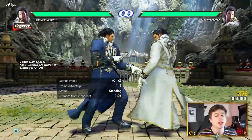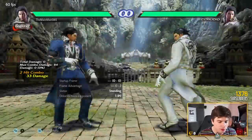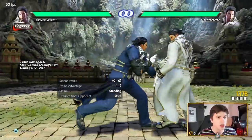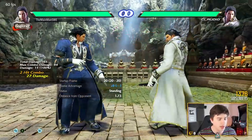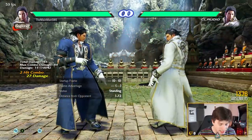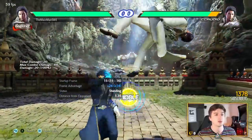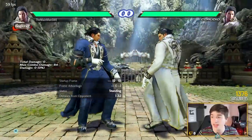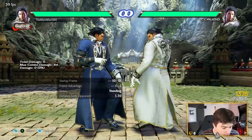For punishes: 10-frame is 1, 2. 12-frame is 4, 2, 2 into Starburst. 15-frame is hopkick launch. While standing: 11-frame while standing 4, 12-frame while standing 1, 1 — corny animation but plus 9, really nice. And then hopkick at 15 or while standing 2 into Starburst. So that's Claudio — very simple, very simple game plan, and effective.